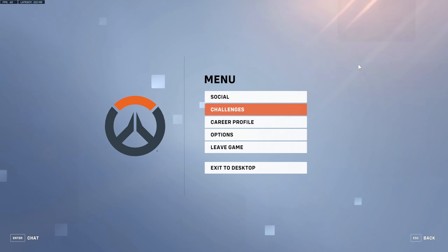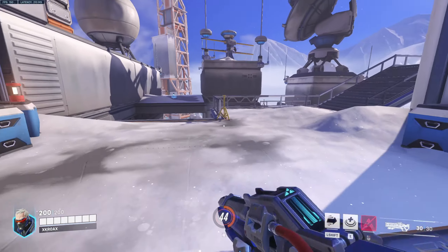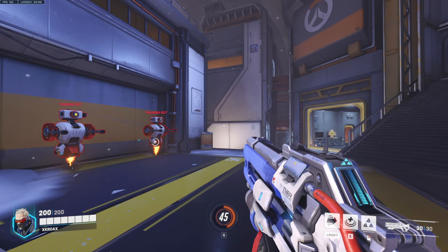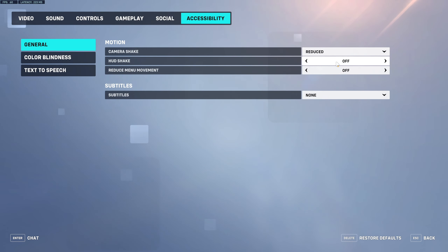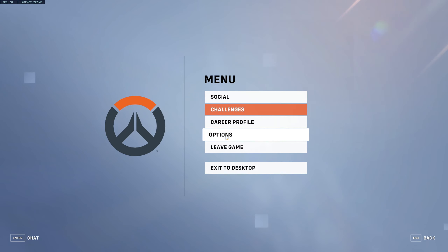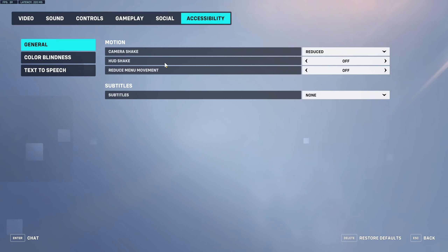Go to HUD Shake and turn that off as well. That is small things like your HUD moving when you jump or move, or even when you look left and right. Some people enjoy it, but personally I keep it off so I get less distracted. When I'm trying to look at certain things, they're not moving around — they're always stationary on the bottom left or bottom right, wherever they may be.